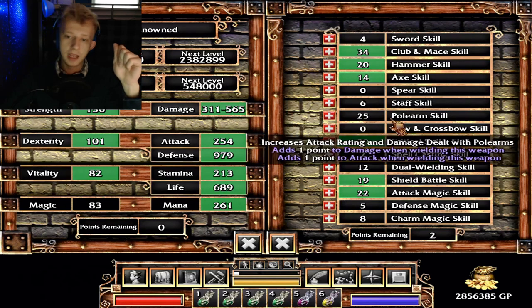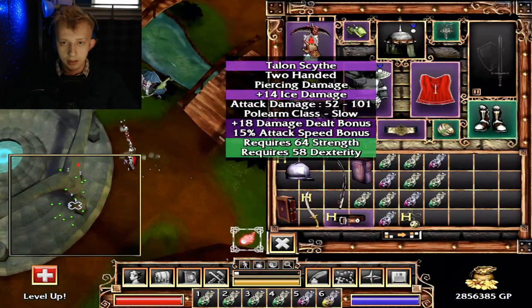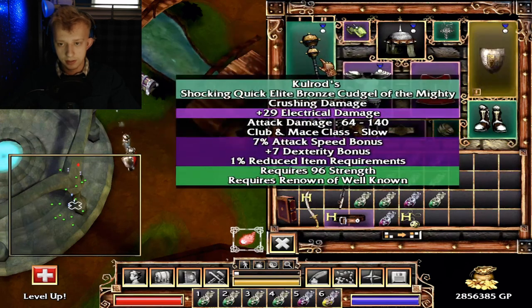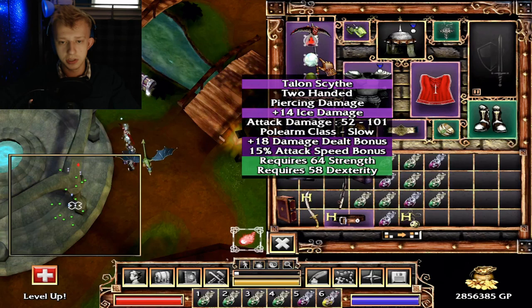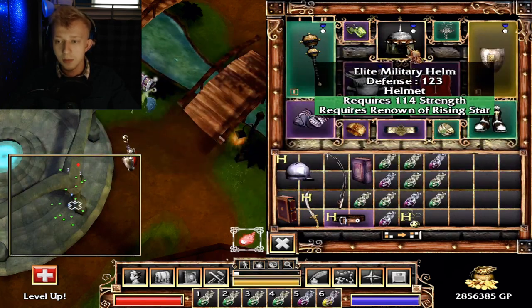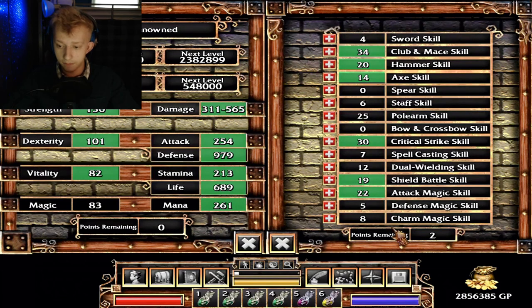I've kind of frozen polearm because every time I try to switch over it kicks his armor off — but wait, is it actually letting me keep it on this time? It is! That does 101, this does 140. It also has plus 18 damage, but it still doesn't do as much as the current weapon. This also has reduced item requirements. The talon scythe — I really didn't get to use it that much. It has plus 18 damage dealt and plus 14 ice damage. I'll just keep it in there for now. I think we could try and enchant the helmet since we got rid of our other one.